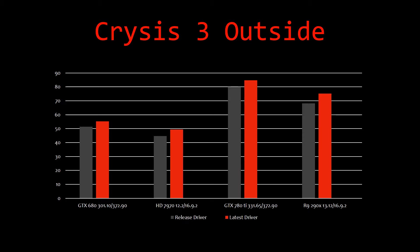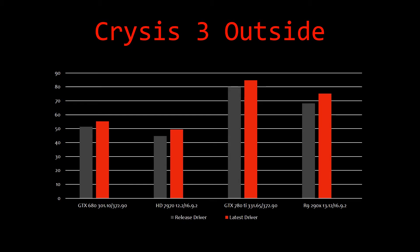The outside test sequence is where you push the train car and go hurtling down through the tunnels underground, eventually to where you blow up the train car. The 680 did 50.69 with its original driver and 55.21 with the latest. The 7970 started at 44.72 and ended with 51.09. The 780 Ti started at 79.72 and ended with 84.69. The 290X averaged 68.12 on its original driver and 75.15 on its latest. Note: this was the latest driver at the time of testing — I didn't want to redo all these tests.